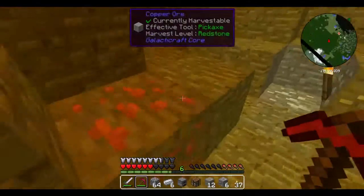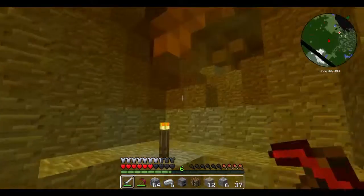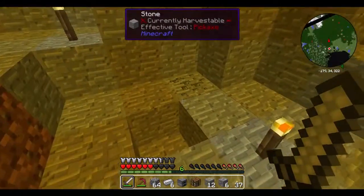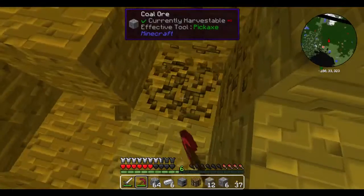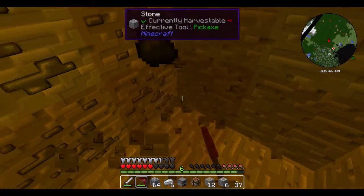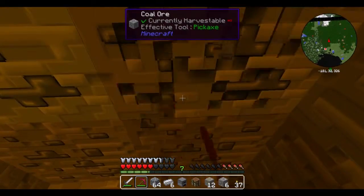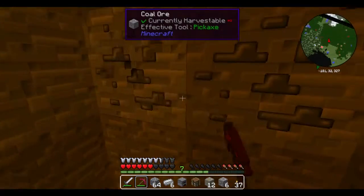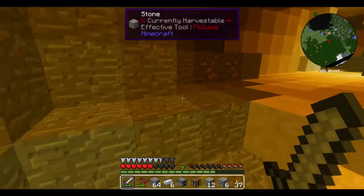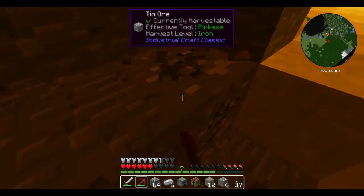This ruby pickaxe has a surprising amount of durability — maybe that's what it's for: a replacement for strength for durability, so it can't mine diamond but it has very high durability. And there's probably going to be some ore that requires something above diamond because of tech mods. I'll just say 'because of tech mods' every time I know something that tech mods are probably going to mess with me with.